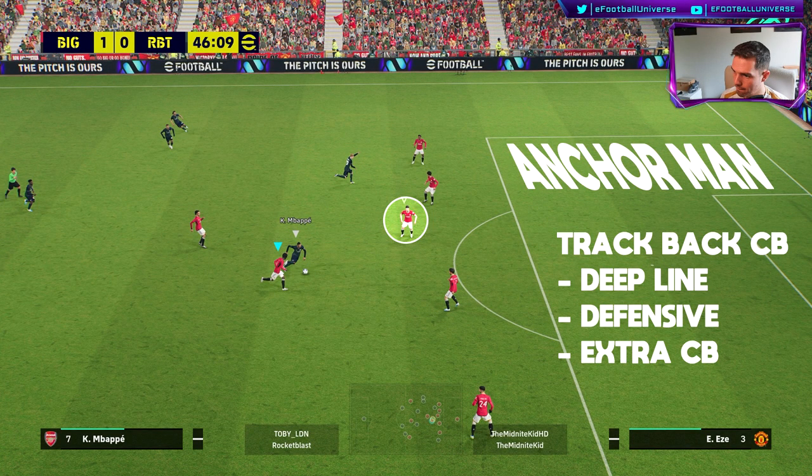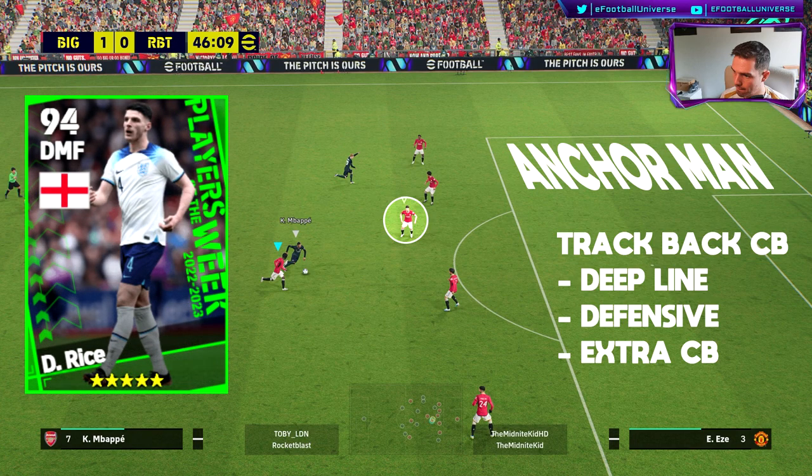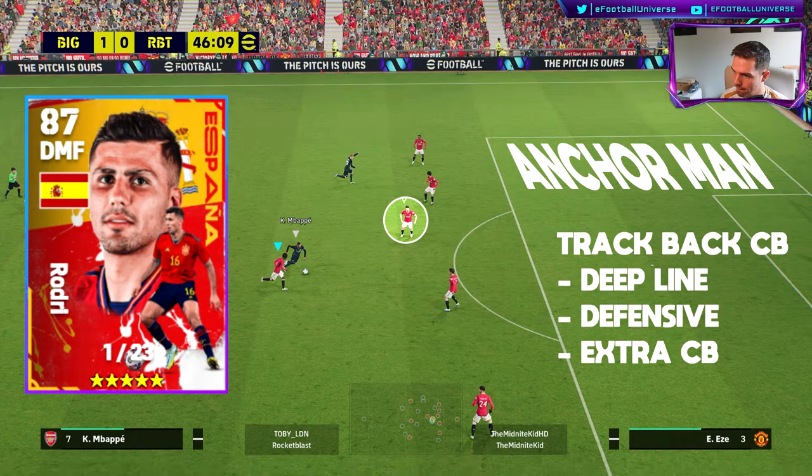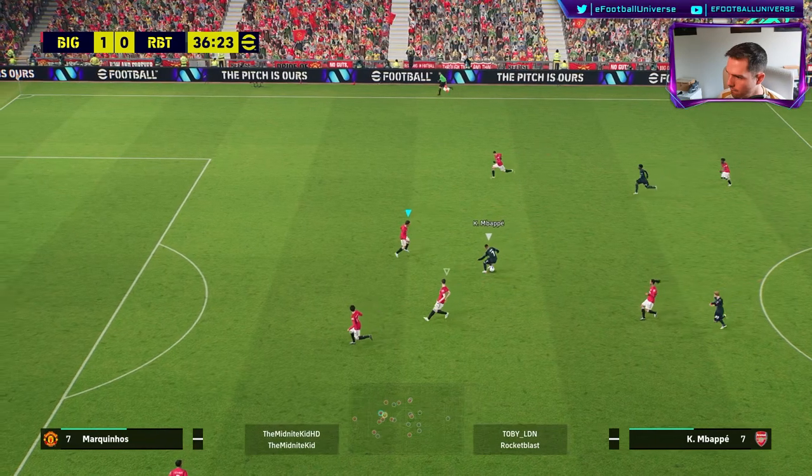The first thing we're going to look at is what exactly an anchorman's job is. I use an anchorman as a track-back center back, so we're going to have deep line and defensive on him — we'll get into that in a second. Declan Rice was one of the best anchormen; Rodri is also there, you've got Casemiro, Barrios, and Tonali as well. Essentially, this is an extra center back.